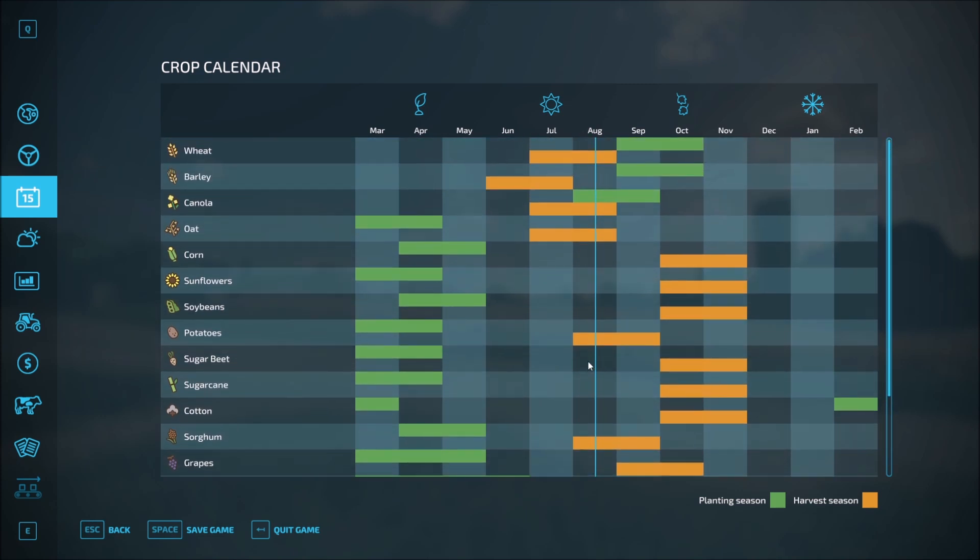Sorghum and wheat — we've missed our opportunity for barley, so it'll be a while before we can do anything there. It's actually time to plant canola. All these different shades are messing with my eyes. I'm leaning toward the grains right now, going the grain mill and bakery route, making some bread just to get us started. It's a very basic functionality and I think it'll keep things simple at the beginning.